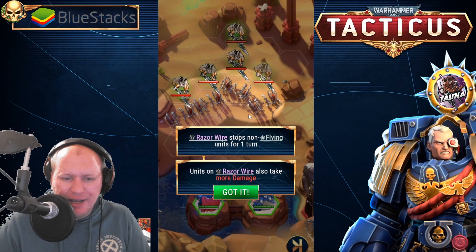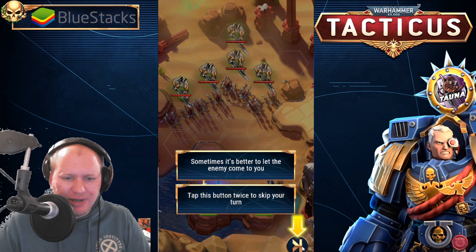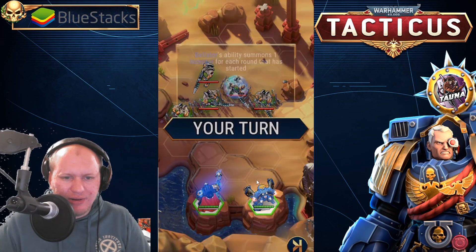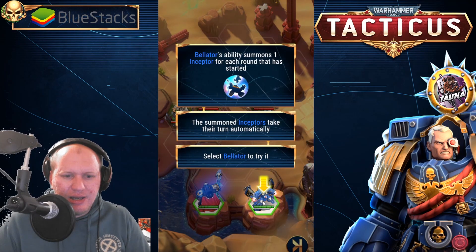Razor wire stops non-flying units for one turn, and units on razor wire also take more damage. So you obviously don't want to go in there — sometimes it's better to let the enemy come to you. Tap this button twice to skip your turn. So we skip, they come in, and they're all getting caught in there. Bellator lets us summon interceptors.